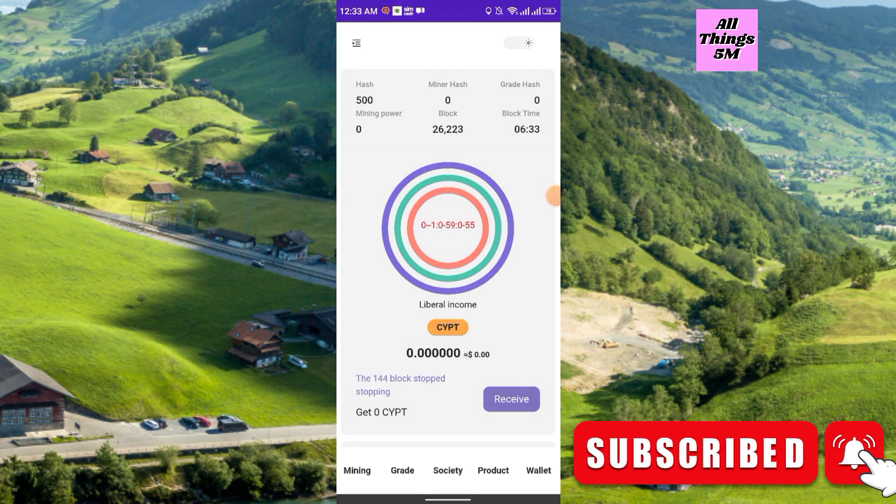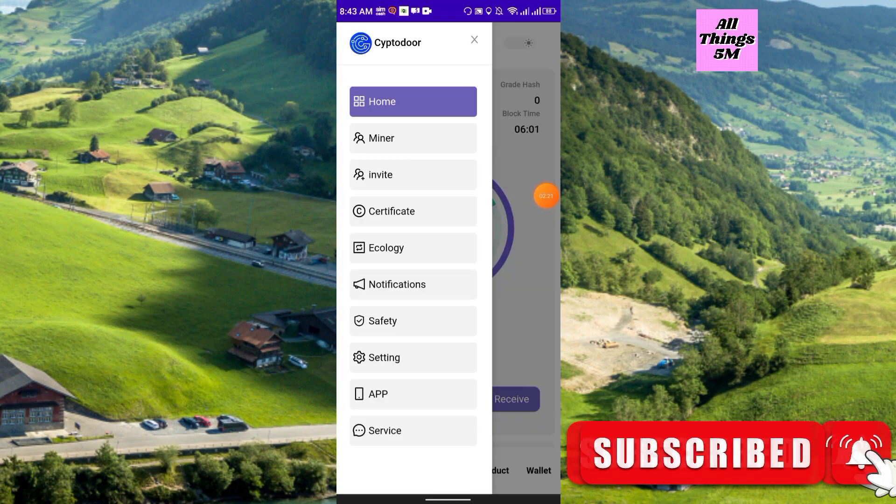I recommend you click the receive icon within 24 hours a few times, and you will get lots of options. At the bottom you see the mining, grid, society, product, and wallet. In the upper left corner, the three-dot option — if you click here you will get this kind of interface.